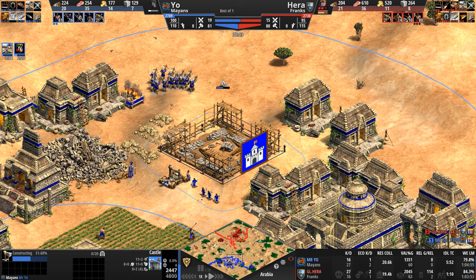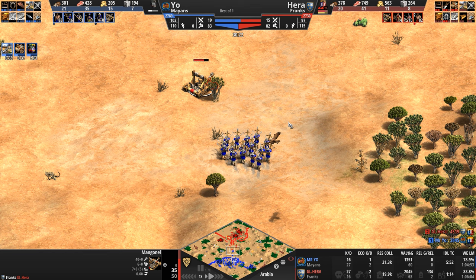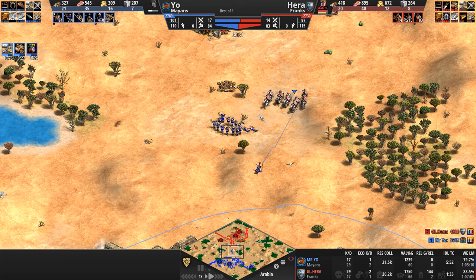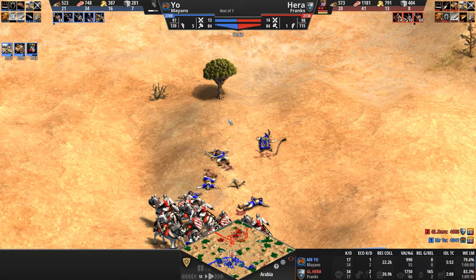Hera saw the siege workshop deletion. Mysterio is now heading up to Imperial — he's got a three villager lead, still ahead economically, though not as much as before. Two crossbows die. A monk moves forward. Will Hera commit? There are a lot of crossbows and he's going to lose one of these knights to a conversion — but RNG does not work in his favor. An absolute overshooting of the mangonel here.